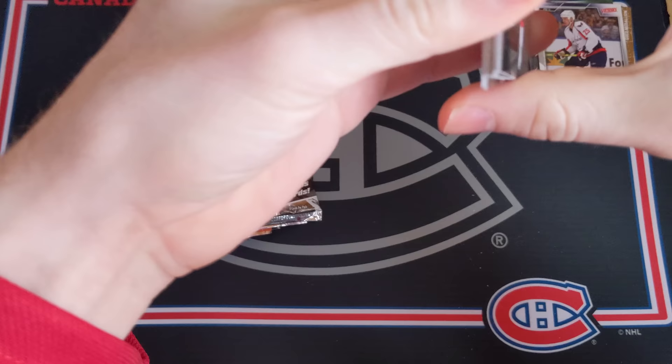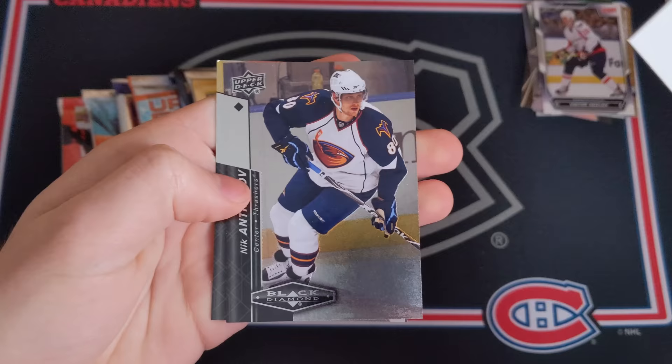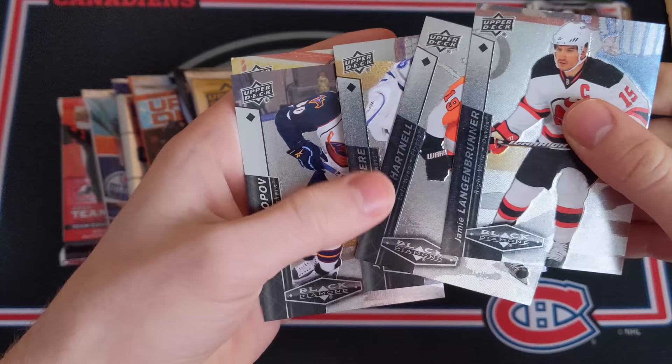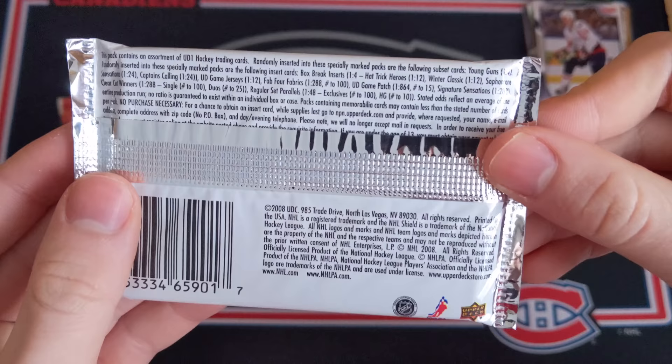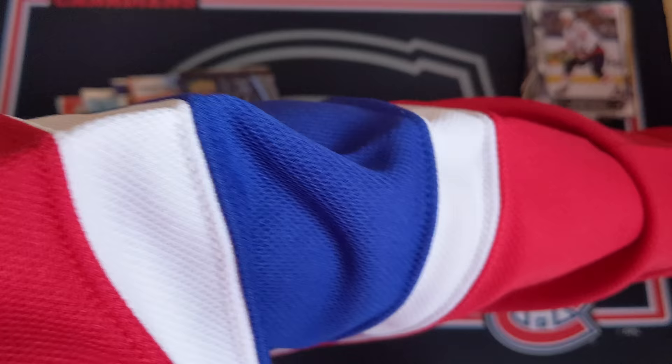10-11 Black Diamond hobby - I really miss the old format before it became a one-pack-per-box type deal. We've got Jamie Langenbrunner, Scott Hartnell, all single diamond cards, a decoy, Nick Antropov, and Rick DiPietro. All base in this pack of Black Diamond.